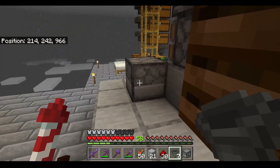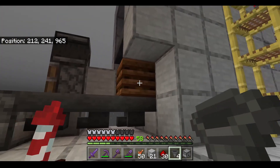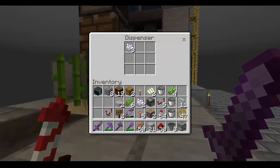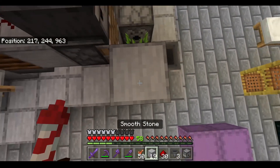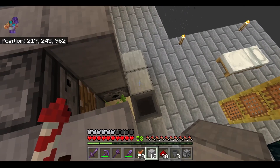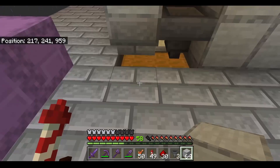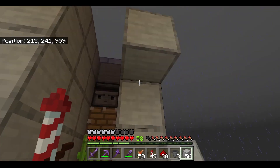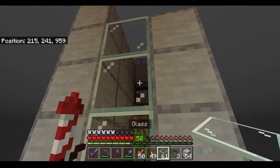Next, go to the right side. Crouch down and attach a hopper to the dispenser. Keep that hopper line going and attach it to the composter. Go to the other side and attach it to the other composter. At this point you should see bone meal collecting inside of your dispenser. Now you can build these walls up on this side and on this side as well. From here place a line of blocks in front and extend the walls out like so. Grab some glass blocks and place them in front just like that.